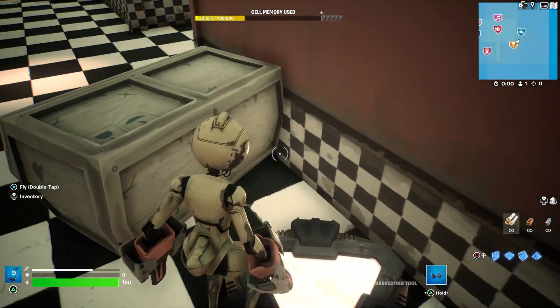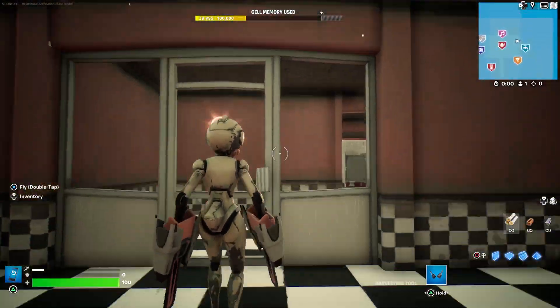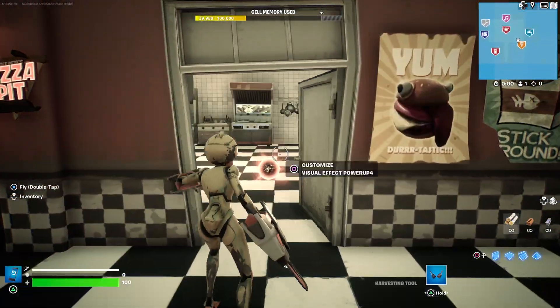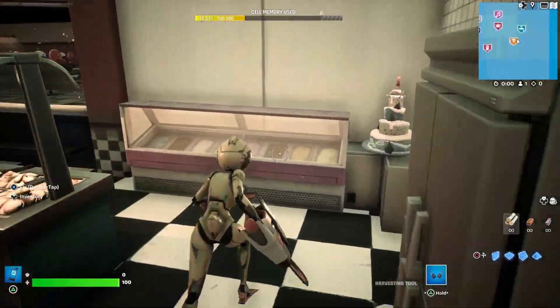There's a little hiding spot slash spawn point for a survivor. These little power-ups here mark the killer when they go into certain rooms — they'll glow red. And this is the kitchen, this is where Chica would be eating the pizza.